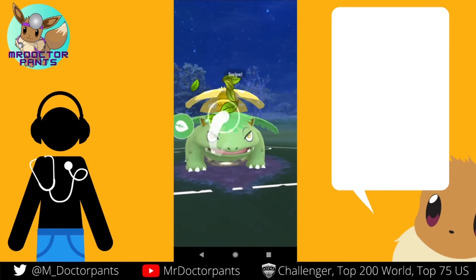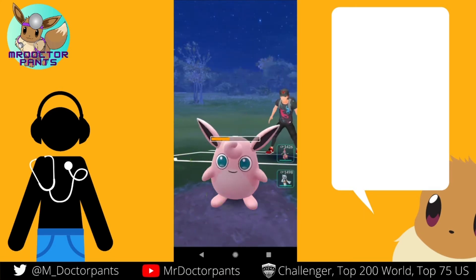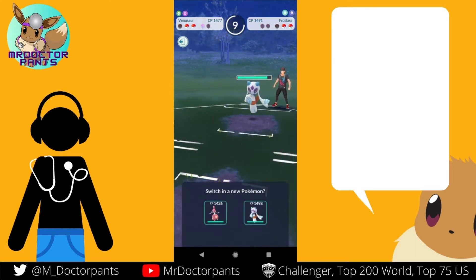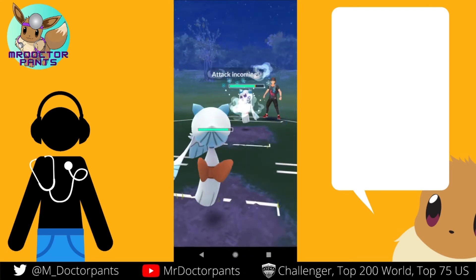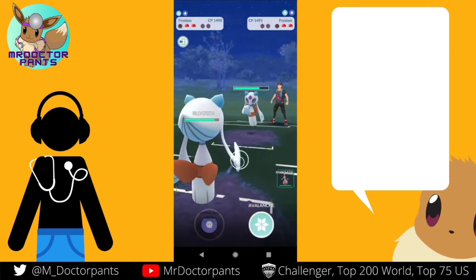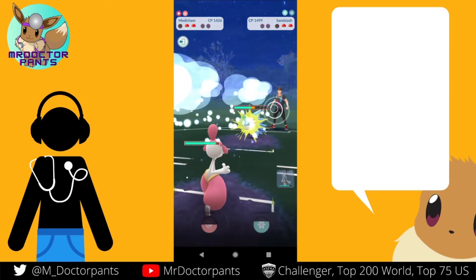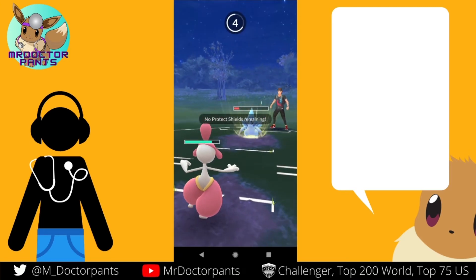Maybe overfarming wasn't the play. Do I go for the kill? I should have undercharged more. His loses no matter what. I have a shield, he doesn't, so I can go straight Shadow Ball. I have to watch out for the switch here. And that's GG — there's nothing you can throw at me that's going to hurt me. Saving that one shield was definitely the play. Shield advantage OP.